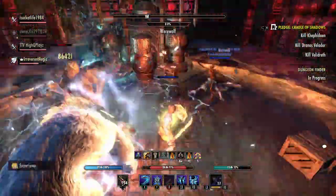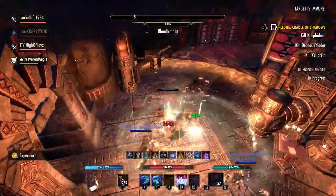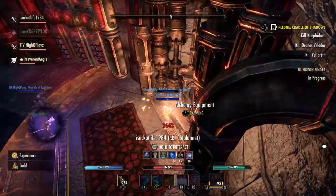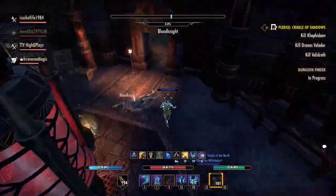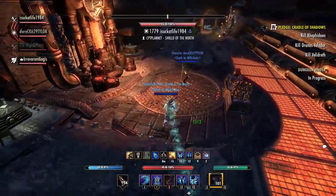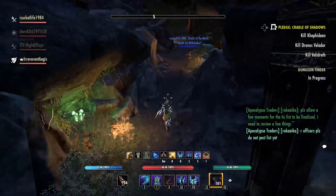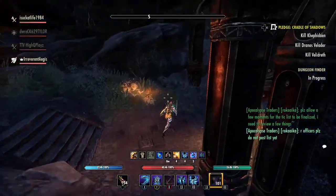Our healer, after finishing killing his Stonehusks and the other two adds, comes in last. He makes sure to run by the locked door to trigger the cutscene that takes a little while to open. So by the time my group is done in that room getting our buffs, we run back through, and by the time we get up there, that door is open and allows me and the two DPS to start killing the next Stonehusk.